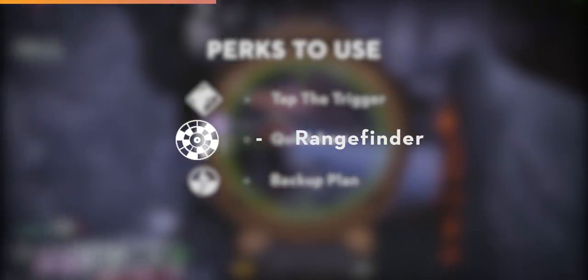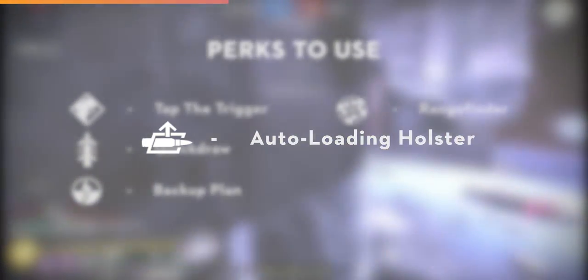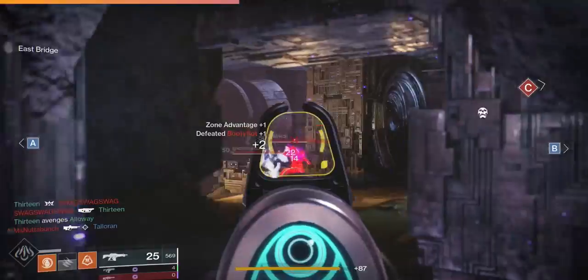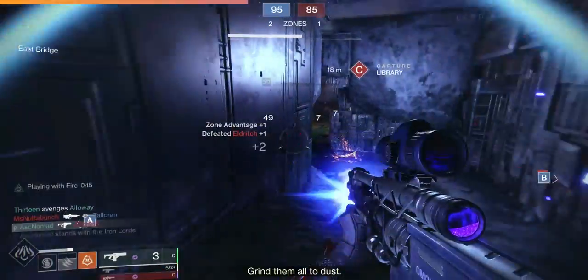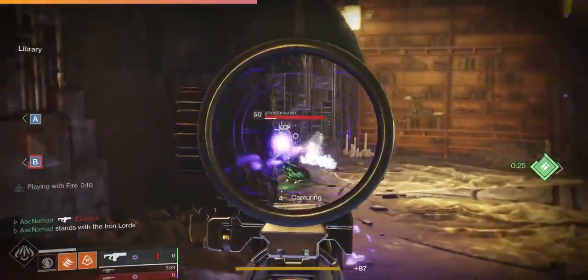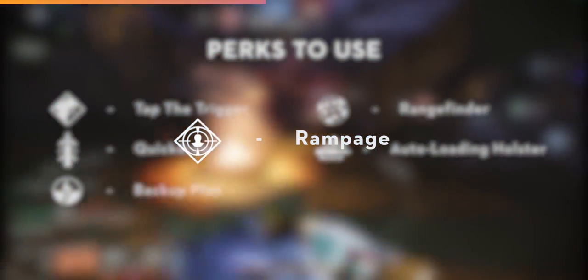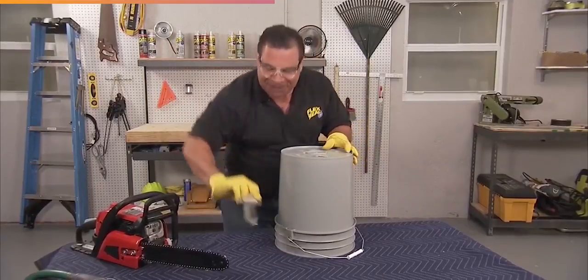Number 4: Rangefinder — more range, less problems. No brainer. Number 5: Autoloading Holster. This underrated third column perk gives you peace of mind by reloading your weapon for you when stowed, and can have a real impact as you engage with multiple targets. Getting caught with your pants down because you forgot to reload is never a fun time. Number 6: Rampage. Get a kill, get more damage. More damage means fewer bolts needed to get your next kill — that's a lot of damage. Definitely worth a go.